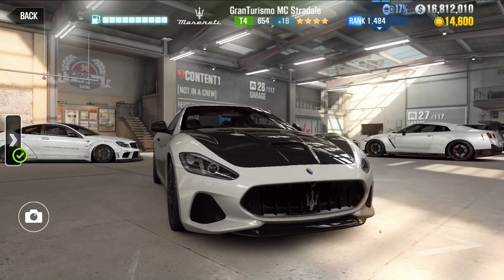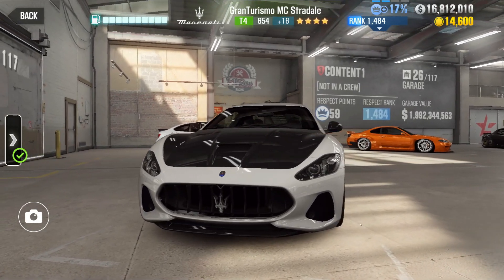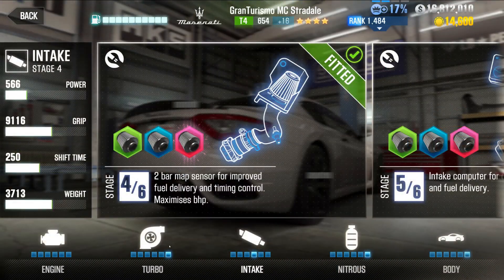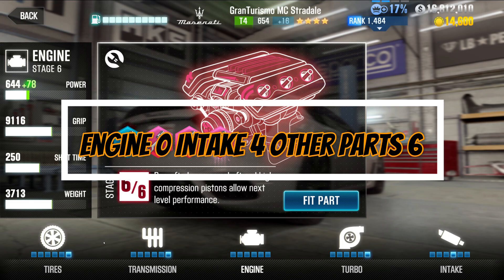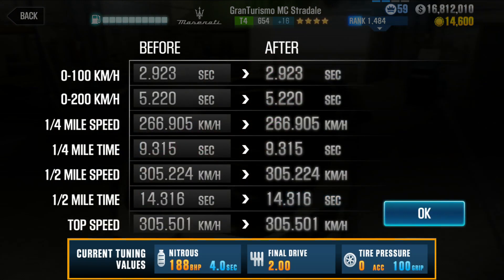Hello friends, my name is Acerlir and today I will give you a dyno beater tune for Gran Turismo. Make engine stage 0, intake stage 4, and all other parts have to be stage 6. With 14.3 dyno, you can run 13.3.